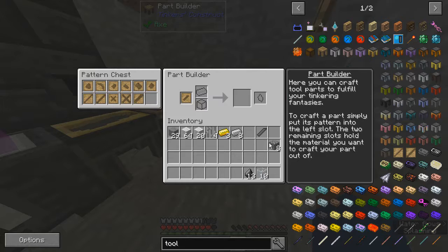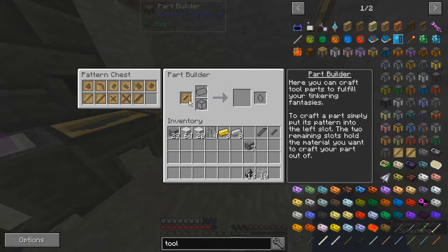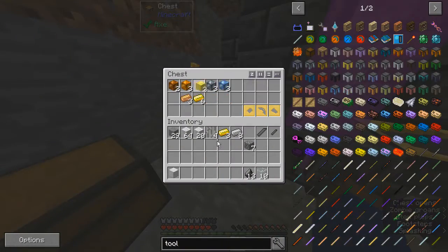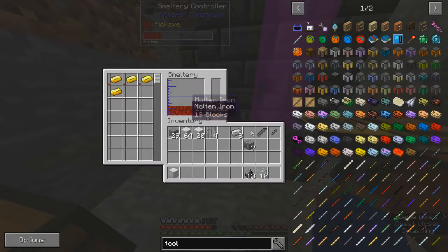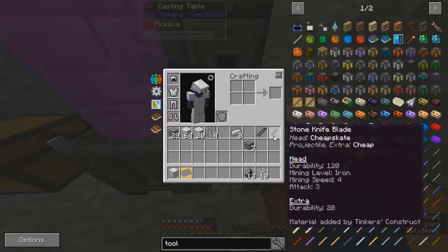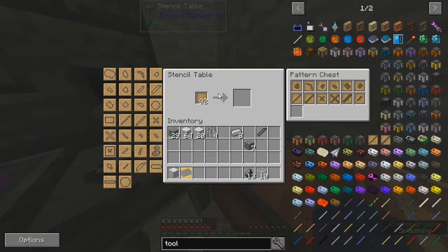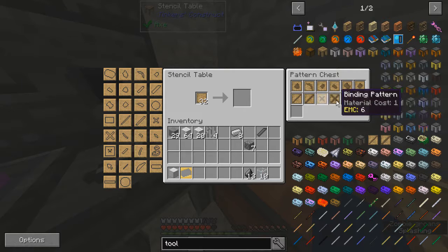Why am I doing that? I need the cobblestone in there. Now each one of them takes two, so... there's enough gold. Oh wait, I need the tough tool rod. Am I gonna make those out of... what can I make these with?